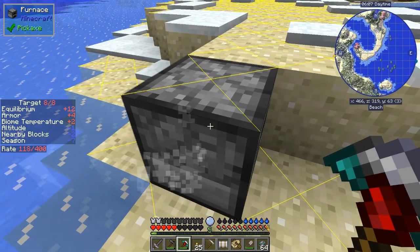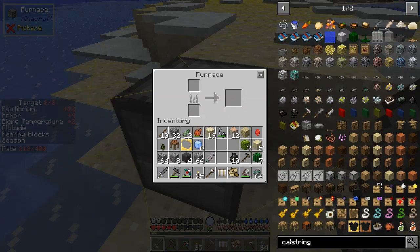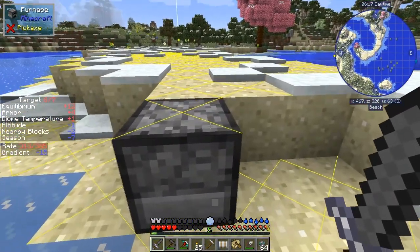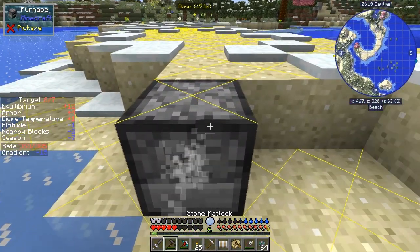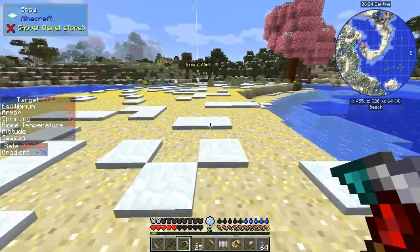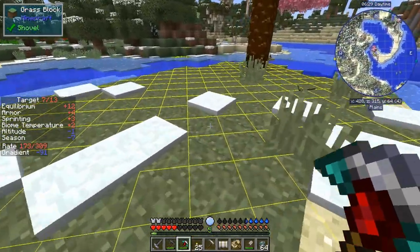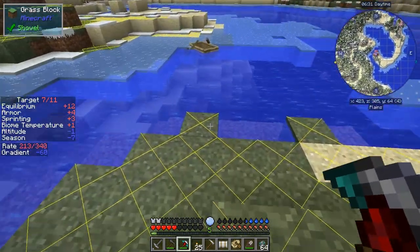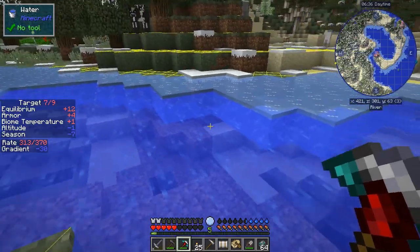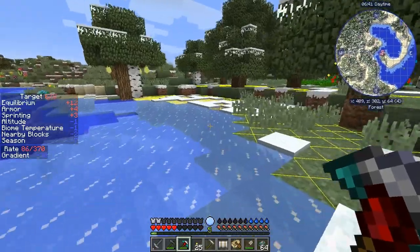This furnace has now gone out and we're getting cold again. We'll pick this up - it's quite useful to be able to get a bit more wood. We should be not too far away from home, so let's go back to base. One hundred and sixty blocks. If you sprint, that gives you a plus three as well. I'm going to get wet because I'm going to have to get cold, but we can carry on sprinting and that will warm us back up again.